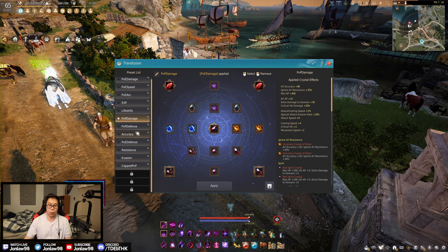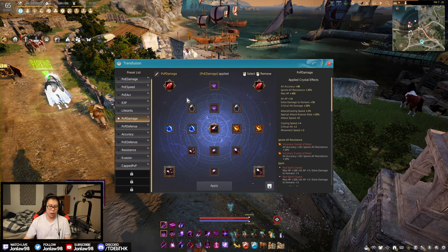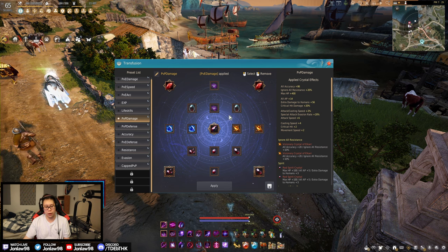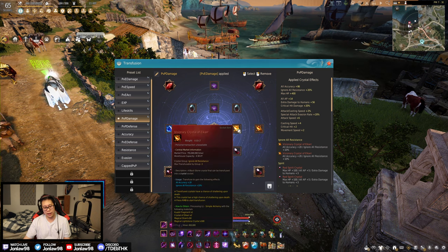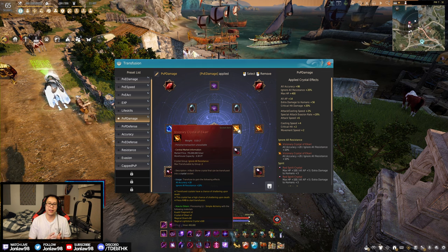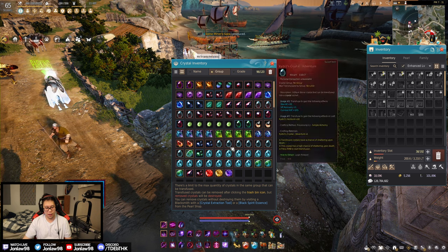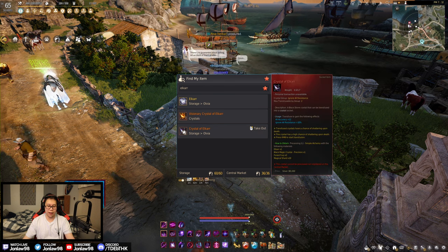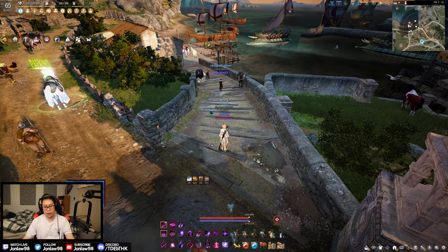This is the PVP damage build. Keep in mind some of these are uncapped, and while they work in cap too, they're just not as effective — we'll talk about cap PVP later. This is the one I use more in Red Battlefield because it's straight glass cannon with a lot of damage while still having enough accuracy to actually hit people. Double vipers here, PVP crystals, L'Cors — special evasion crystals are different here. The visionary L'Cors are best in slot, but one is around 60 million and one is around 1 billion. The regular ones give 12 accuracy and the visionary ones give 20, so the difference is 16 accuracy across two — nice to have, but keep in mind the difference in cost is almost 2 billion.